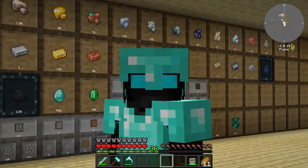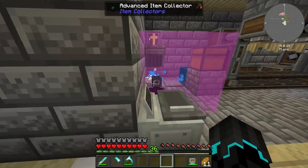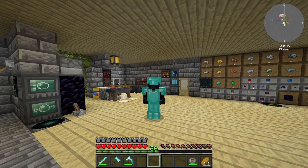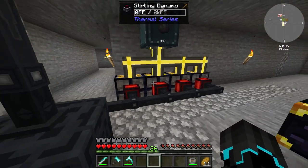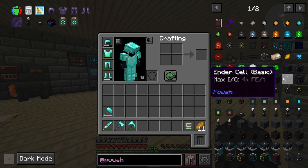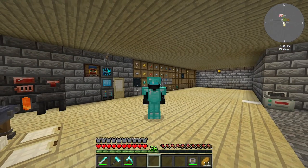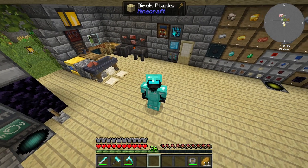That's going to be it for this episode. We did quite a lot — we set up automated ore processing, which is really cool, and also an automated sand washing system for gold and copper. We made a mining laser which I need to make upgrades for. In the next episode we'll be working towards upgrading our power generation setup and looking at ender cells for wireless power transport. If you enjoyed, leave a like, subscribe if you're new, enable notifications, and I hope to see you in the next one. Have a wonderful day, goodbye!